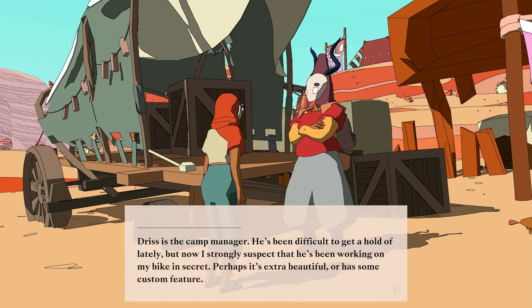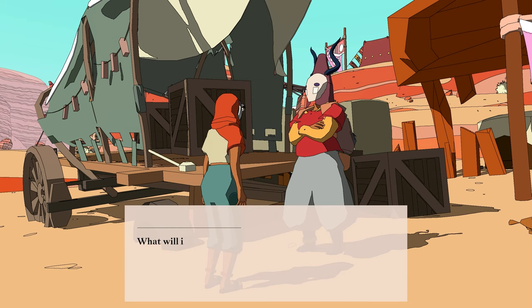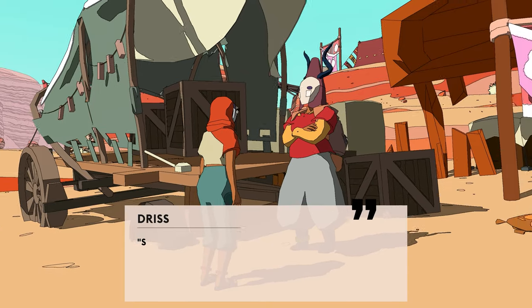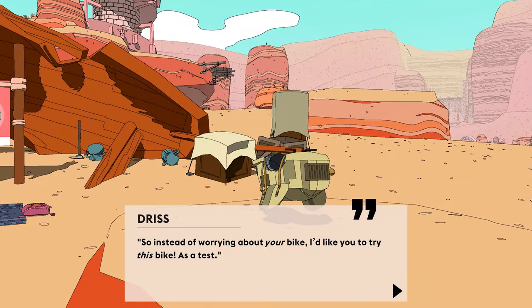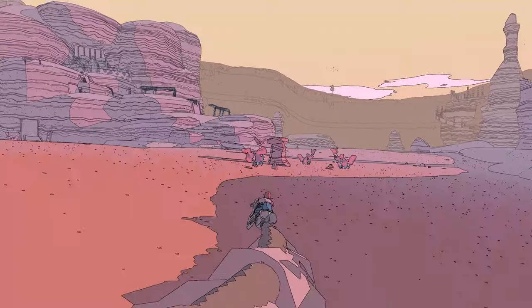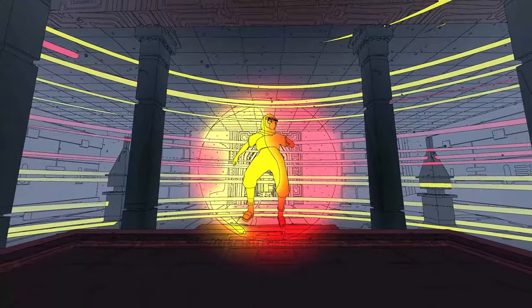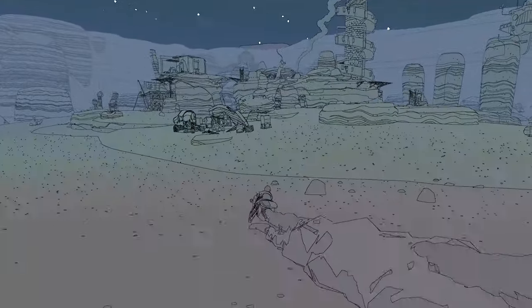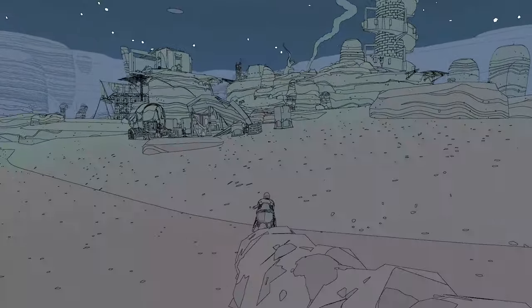Have no fear — your pal Driss has your bike and definitely hasn't forgotten about it. Except they have, so you get this clunker. Ride out to the temple, get your glidestone charged, return on the clunker, and you'll be given a quest to speak to Saizo, the local village machinist.